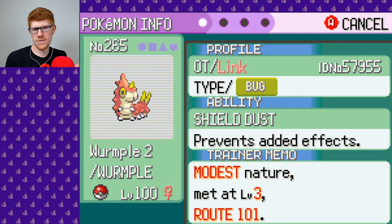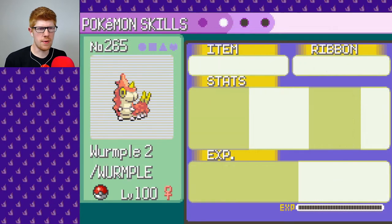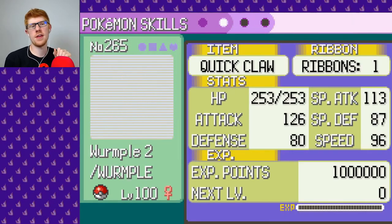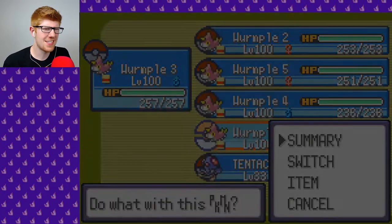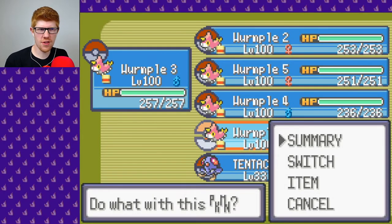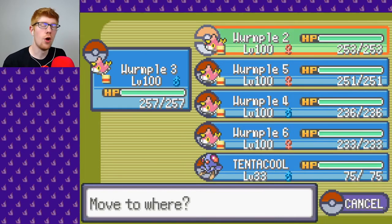Maybe we want a Poison Sting first before we do any nonsense. Why do you have a Ribbon? Oh, because they beat the Elite Four, so now they all have a Ribbon. That's good, I guess. Does that help? Do they get extra — are they stronger if that happens? Is there an attack rise or something? Probably not. Okay, we'll do it. We'll put Wurmple 2 out first, not Wurmple 6 — obviously. Wurmple 2.